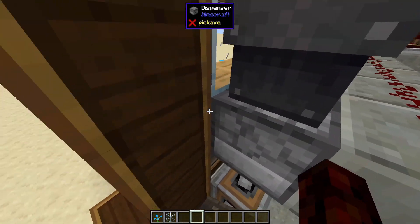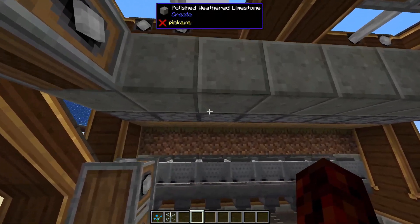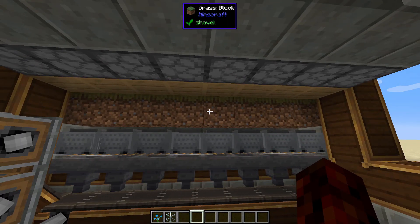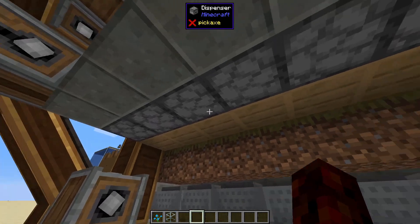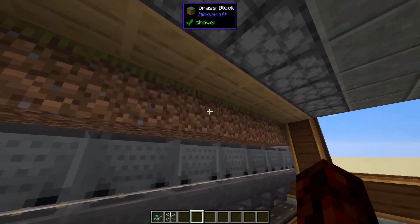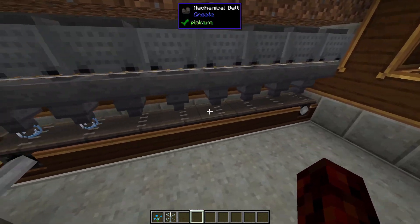Behind the beehives we have dispensers. Half of these dispensers are set up with shears and the other half with glass bottles. Whenever they get a signal they use that item on the beehive, then the item goes on top of this grass block, gets sucked up by the minecarts with hoppers, down to these hoppers, and then on to our belts.